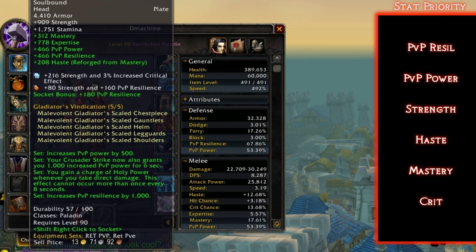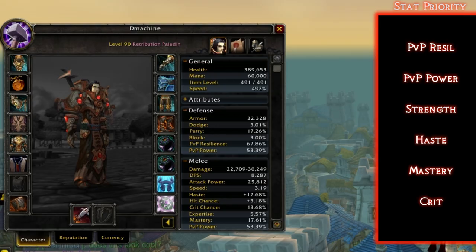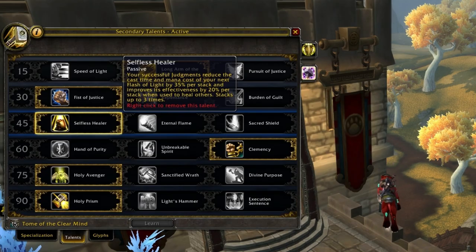When reforging, reforge to haste wherever you can. If haste is already on the item, reforge to mastery. If there's both haste and mastery on an item, don't reforge it at all unless you need hit rating or expertise. That's it for gearing — welcome to the second section: talents and glyphs.